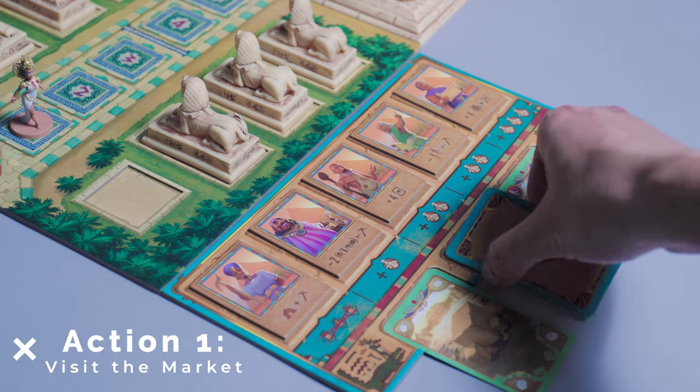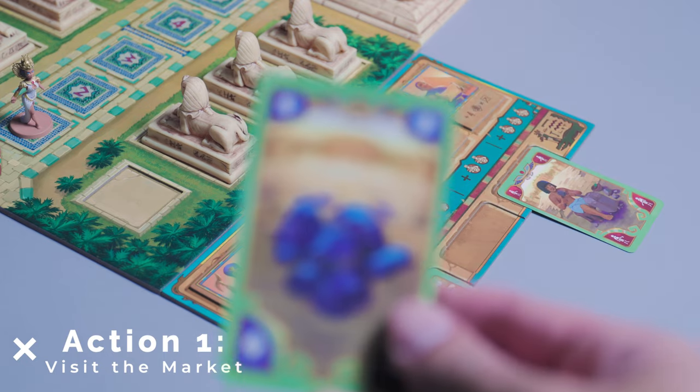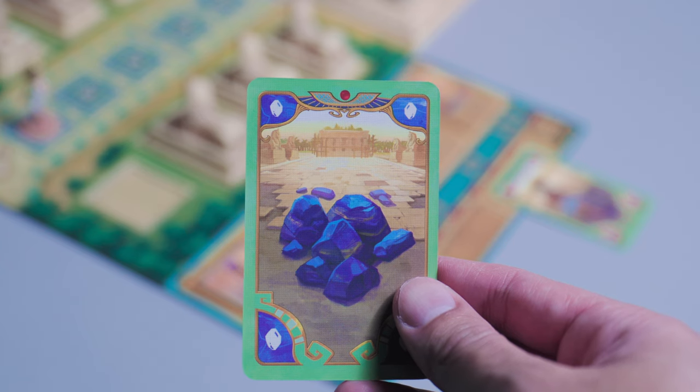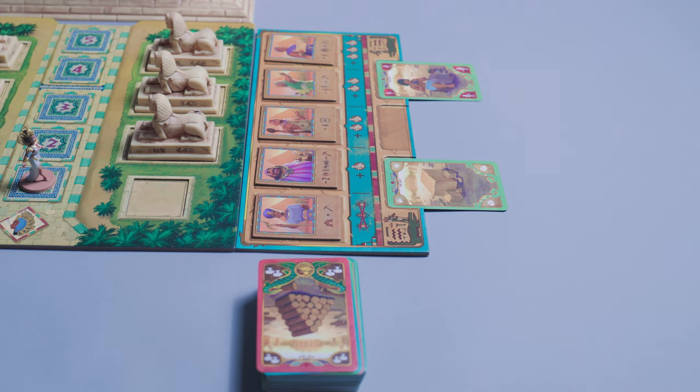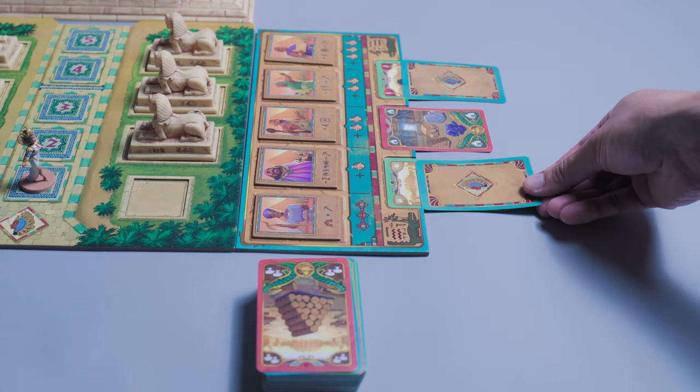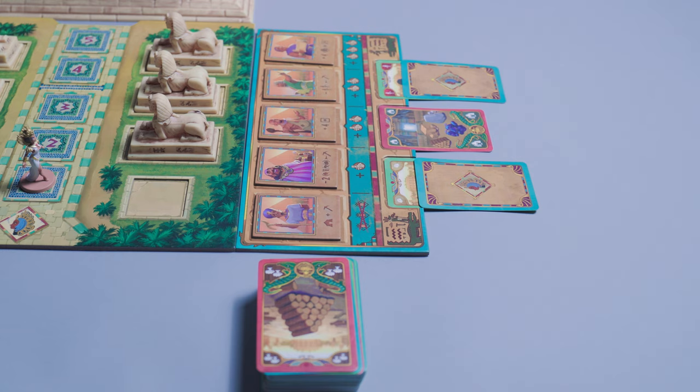Your first option is to visit the market. You're going to pick up all the cards from the column of cards — the market stall of your choice — and that goes straight to your hand. Then you're going to replenish each market stall by drawing the top three cards from the deck and placing them one at a time to refill each market stall in any order you'd like. As you're stacking cards on top of each other, make them a little bit offset so everyone can see a little bit of each card.